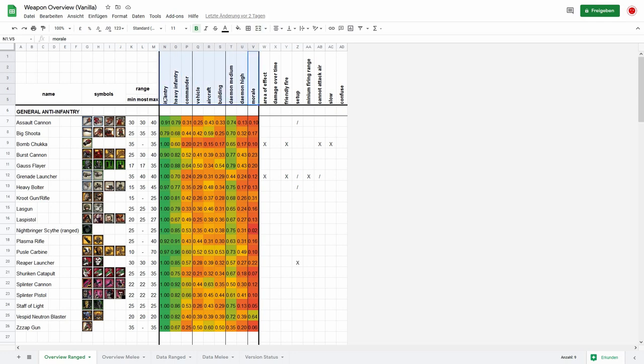I have put in some marks if the weapon has special effects: does it have area of effect, damage over time, friendly fire, does it need to set up, can it fire on the move, does it have a minimum firing range, can it attack air, does it have a slow, or does one unit have a confused passive ability on the weapon?